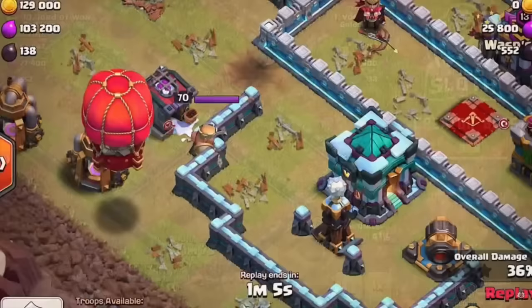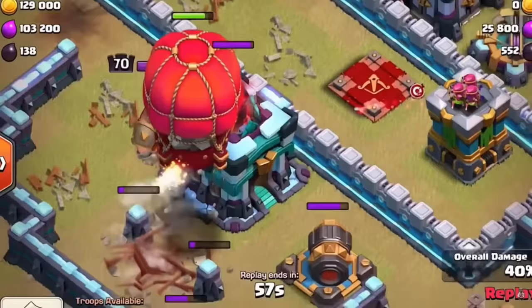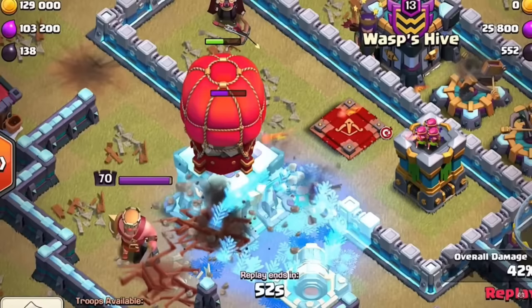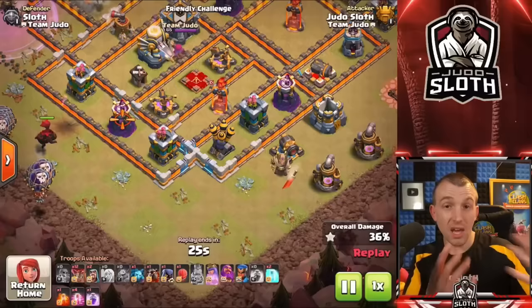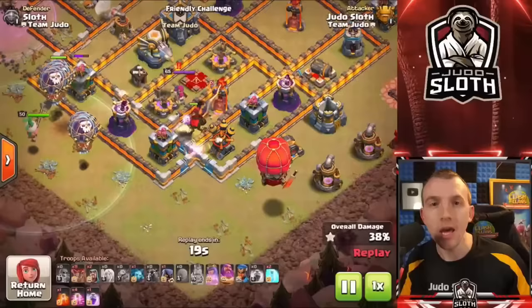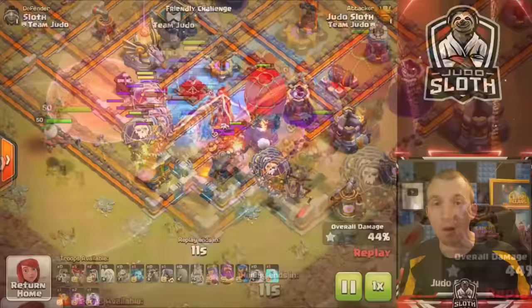You could use the Stone Slammer to help defense-targeting troops such as hog riders with pathing. You can also use it to take down the Town Hall if you missed it — similar to the Wall Wrecker technique — but the beauty is that because it is defense-targeting, it might take the Town Hall down before it pops, protecting your troops from the giga bomb. If you are doing a lalo attack it works really well, and at Town Hall 13 you could use it to tank a scattershot due to its high hit points. If you don't need a siege machine specifically for your army composition, the Stone Slammer is a good choice since it targets defenses.